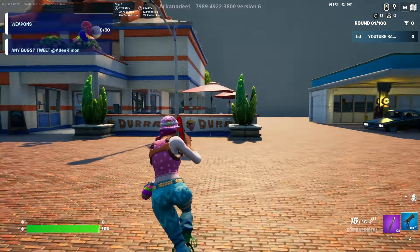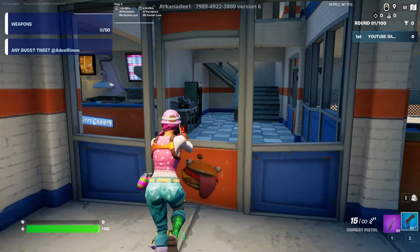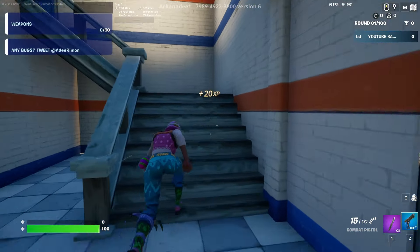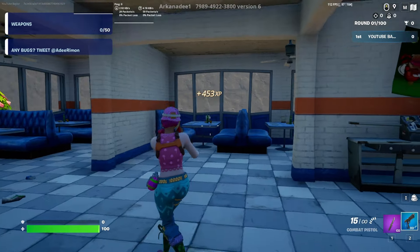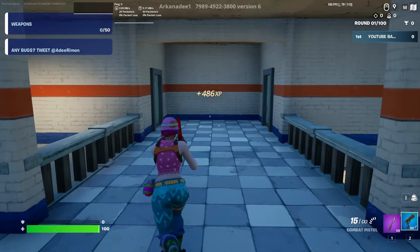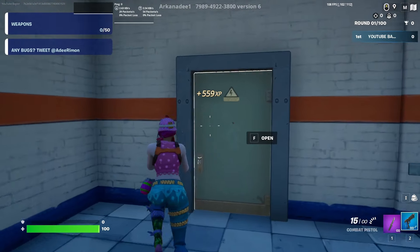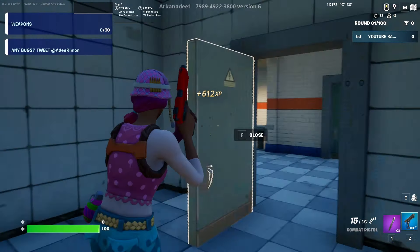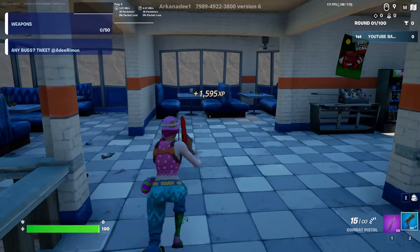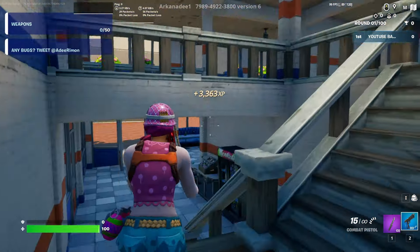The first button is going to be right in this Durburger. Run inside, go through the door, come up the stairs, and at the top you'll see some doors on the left. Go to the door on the right, go straight through the sink, and your first button will be right here. We'll get roughly 1,000 XP — it's a little slow to start but it keeps adding up.